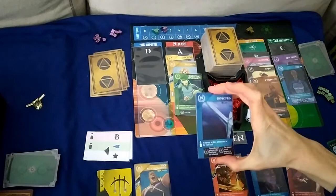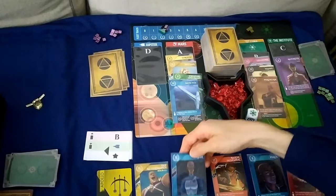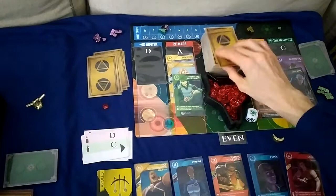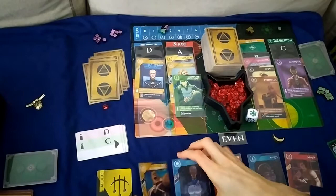I'm going to deploy Invictus immediately to Mars, which advances us once on the fleet track. I'll pick up from the Institute and get Orion, which lets us place one influence there. The Automa deploys to the Institute, takes from A — they get Invictus and a helium — then deploys to D again from C. That's their turn, so it's back to us.